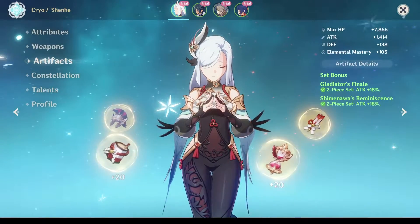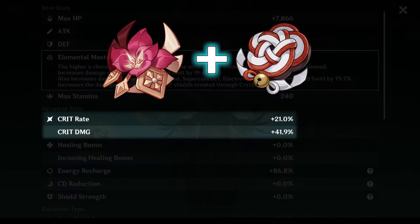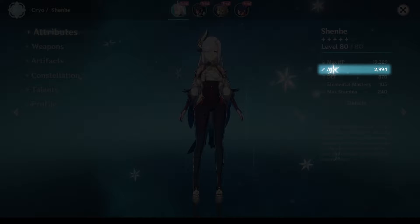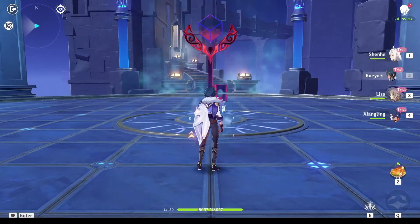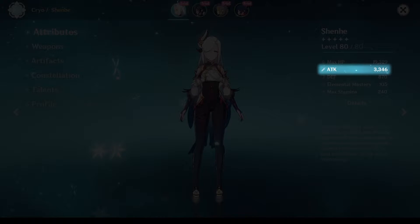Suitable artifacts for her would be a 4-piece set of Noblesse Oblige, or a 2-piece set of Gladiator's Finale combined with a 2-piece set of Shimanawa's Reminiscence. Total attack before buff from weapon is 2,994, and total attack after buff from weapon is 3,446.